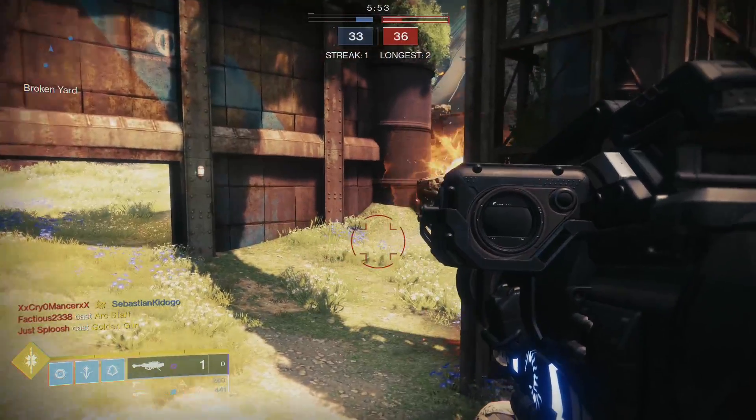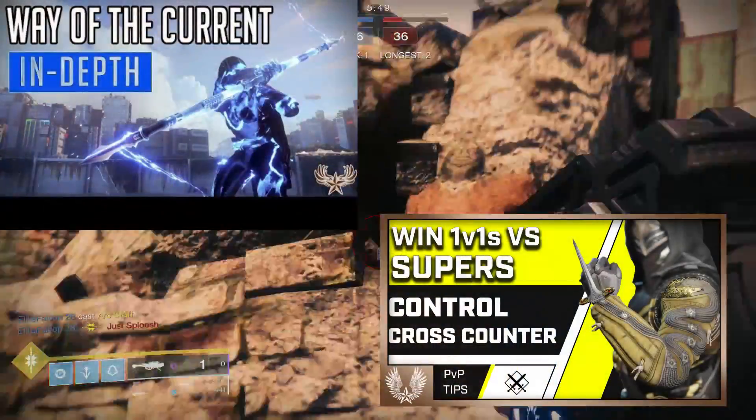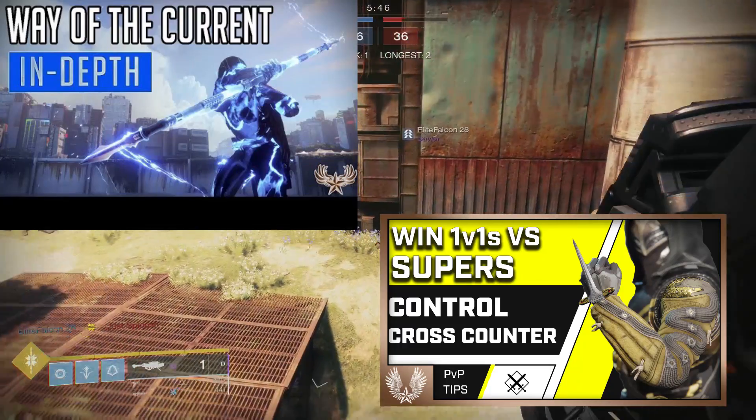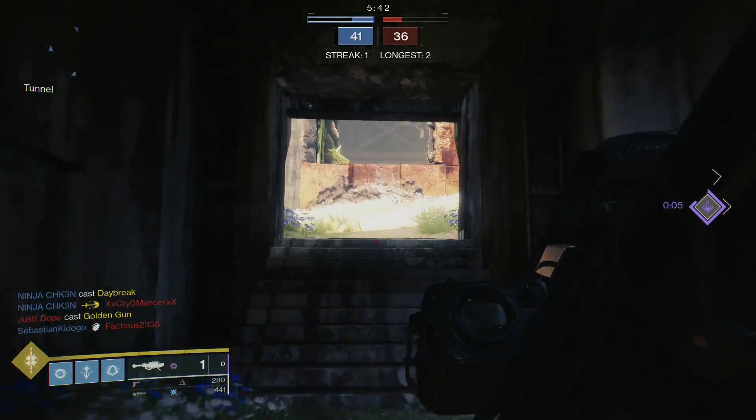At the top of the screen and a card below is how to best utilize the subclass — I go in depth — there are ways to use it with Liar's Handshake as well. Both of those videos are going to be down below in the description, and those are talking about other parts of Way of the Current, but here it's all about Whirlwind Guard.